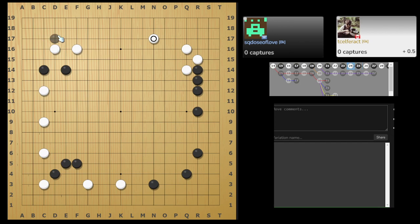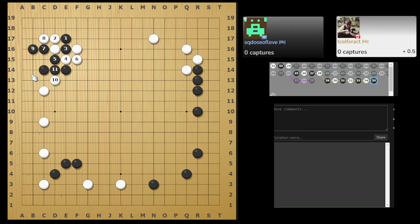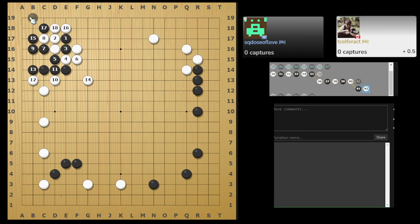Now you need to ask: where is his weakness? You can try this and see whether you can kill him or not — not just make a group alive. Or you can try to make things easier for yourself and fight it out with him. Wait, this one's better — that means you are actually alive even like that.